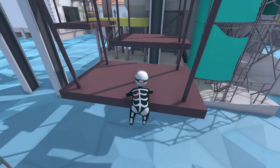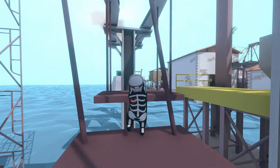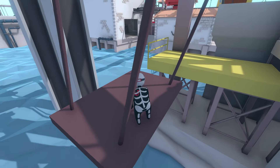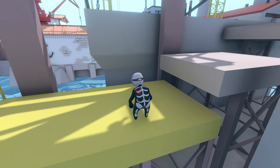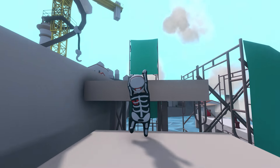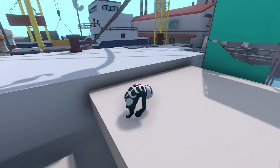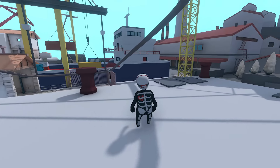Just be careful because the platforms do swing. Keep climbing up here. Now you're going to see these hooks going around up here — we're going to grab onto one and it's going to bring us down to the next area.